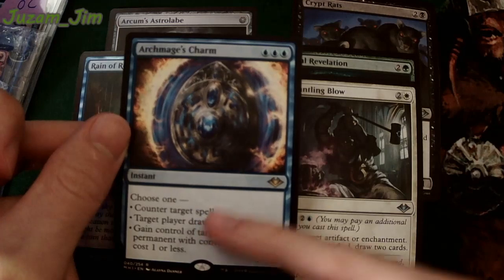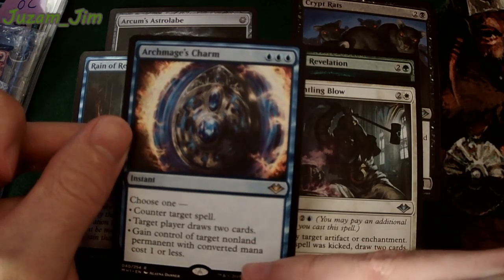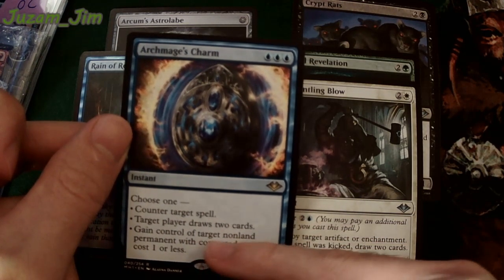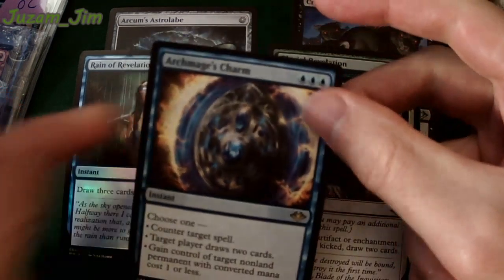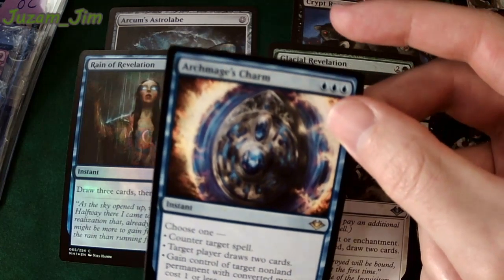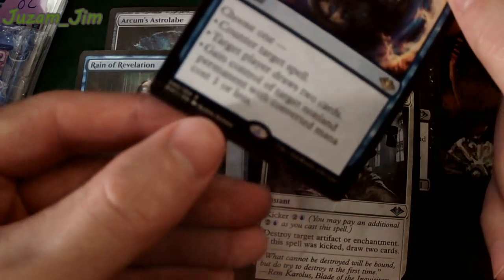So you can either counter a spell for three blue, or target player draws two cards at instant speed — not bad. Or gain control of a non-land permanent. So you can steal their Sol Ring. That's pretty cool. This could be played in some mono-blue Commander decks. That would be fun.